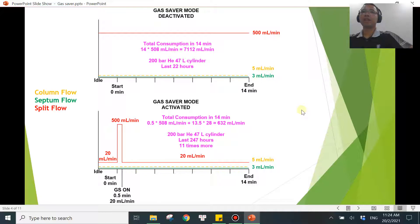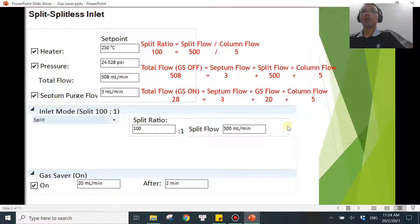So it's very tempting to try to go earlier to save more, especially with helium running out and getting more expensive. But always remember: the split ratio is defined as the split flow divided by the column flow. With a split flow of 500 and a column flow of 5, the split ratio is 100:1. Keep that in mind.